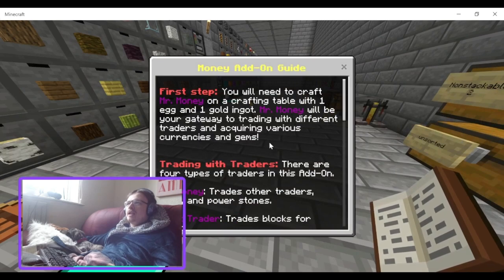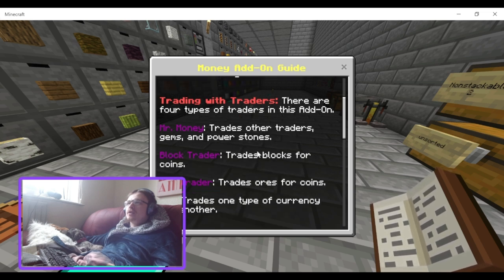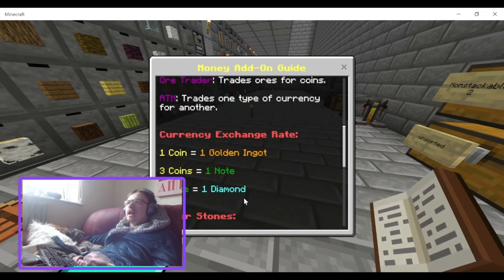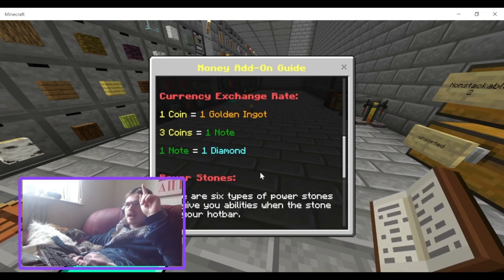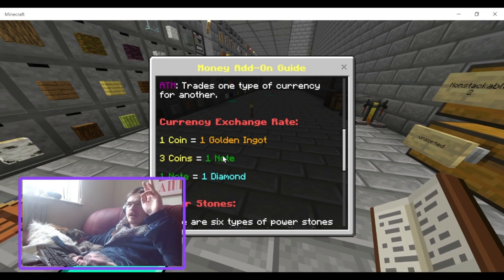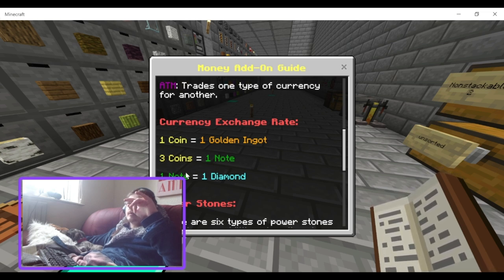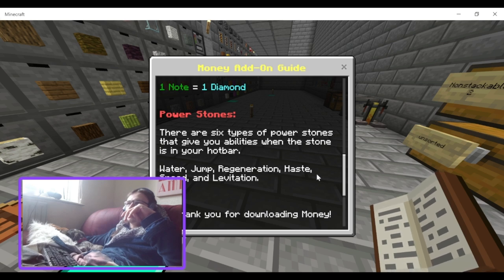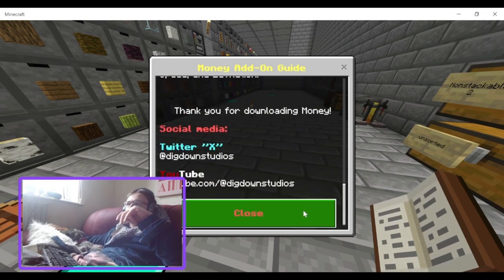There are four types of traders in this add-on. Mr. Money trades other traders, gems, and power stones. Block Trader trades blocks for coins. Ore Trader trades ores for coins. ATM trades one type of currency for another — currency exchange. The exchange rate is: one coin equals one gold ingot, three coins equals one note, and one note equals one diamond. There are also six types of power stones that give you abilities when the stone is in your hotbar: water, jump, regeneration, haste, speed, and levitation.